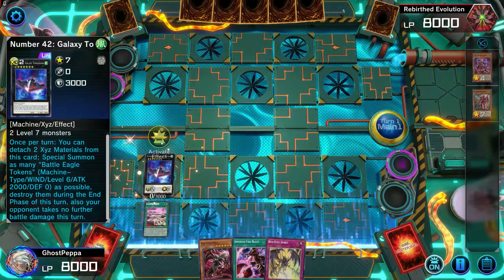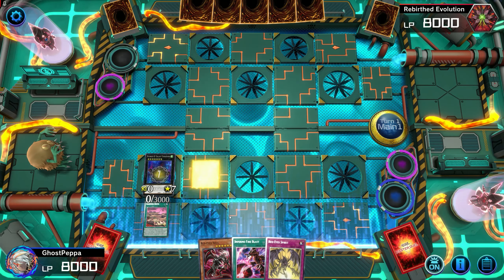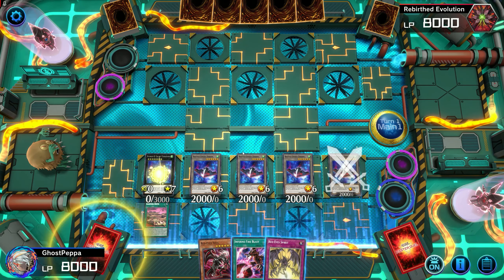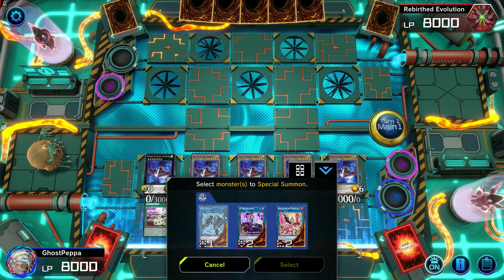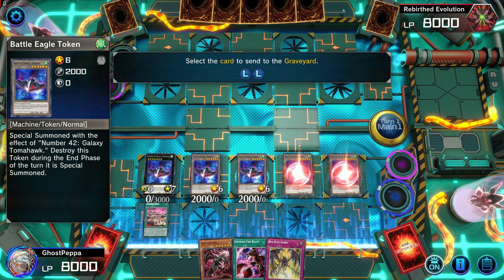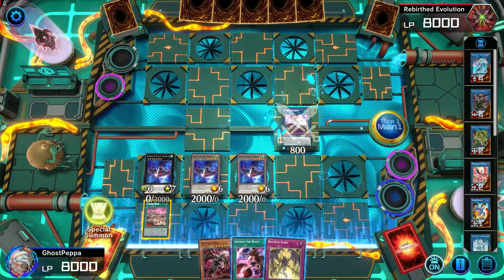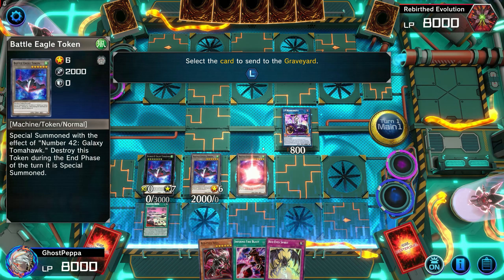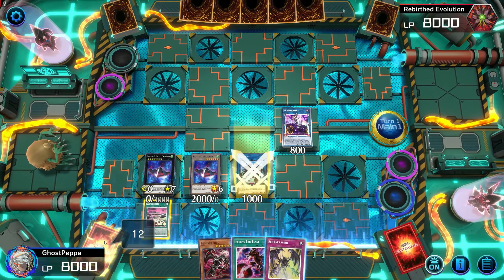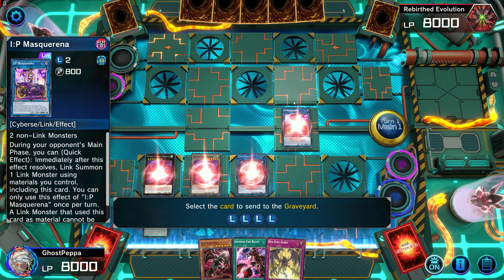We're going to go directly into Tomahawk. We'll use Tomahawk's effect, detach two, then summon four tokens. Now you can't go directly into Saryuja with the tokens, so I have to make them usable. We're going to go into IP with two of them, and then go into Link Spider with another, because we want to have the full four materials. If you don't do four materials you will not be able to draw.